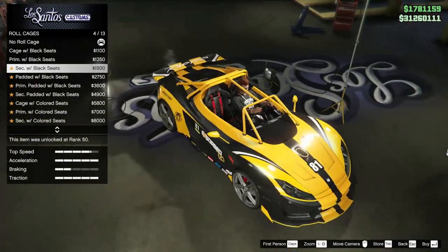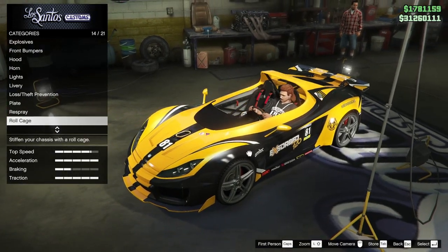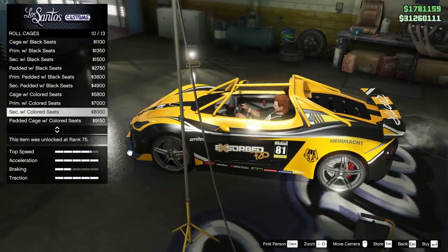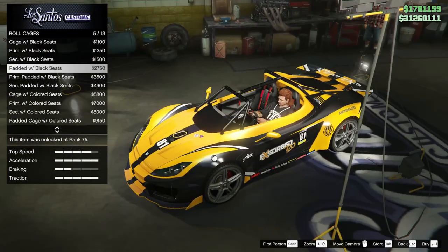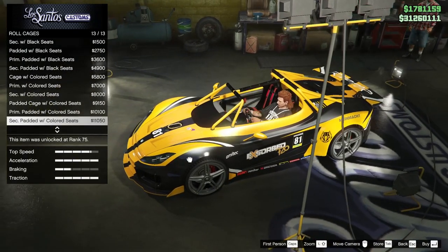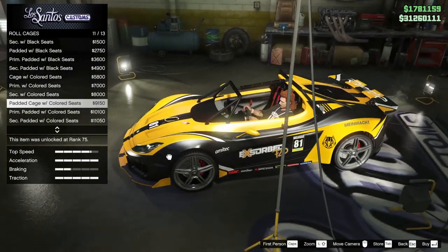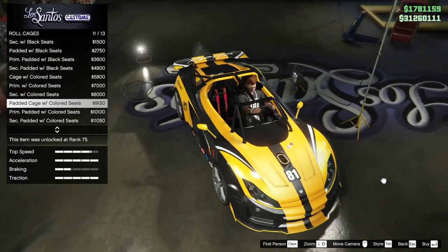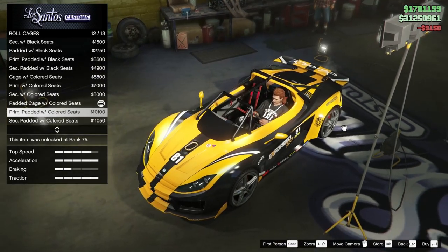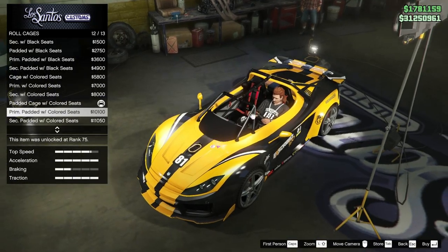We can add a roll cage. That's really interesting looking — this looks so stupid, but I kind of want to add it. It feels a little naked without the roll cage. There are so many roll cage options — padded or not? Oh, the colored seats — okay, I think we do go for the colored seats. I personally am a fan of padding. It makes sense to have padding on a race car, and I'm gonna make those black instead of the primary color so it doesn't stand out too much.